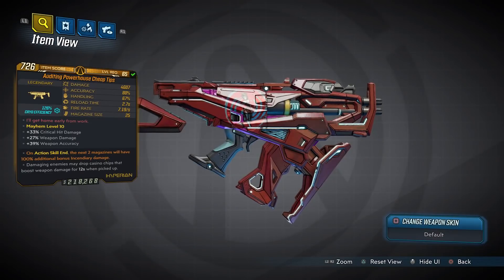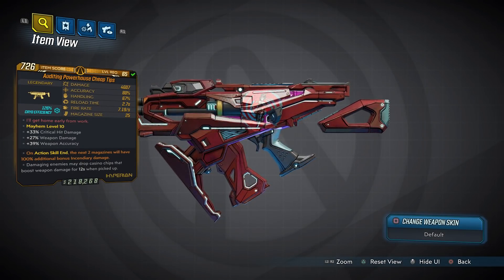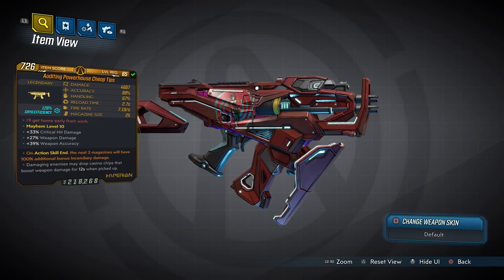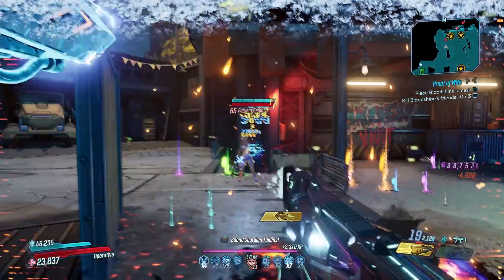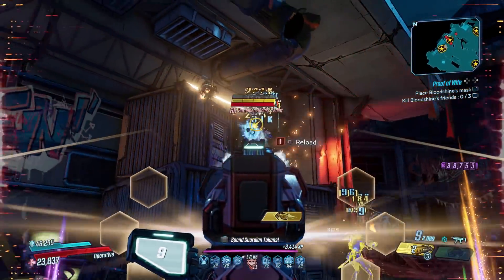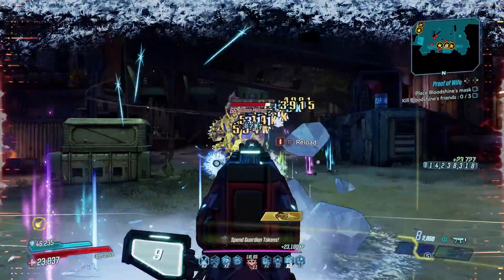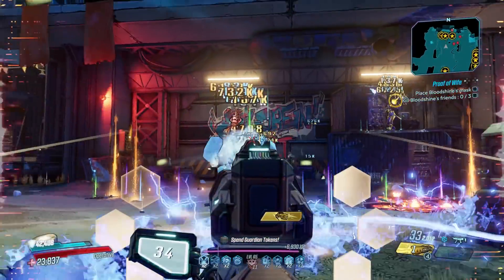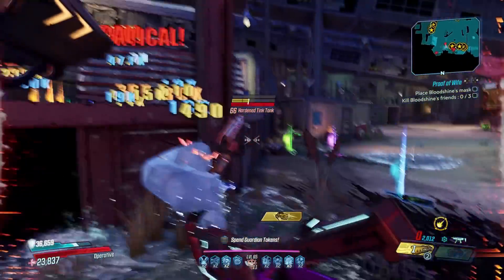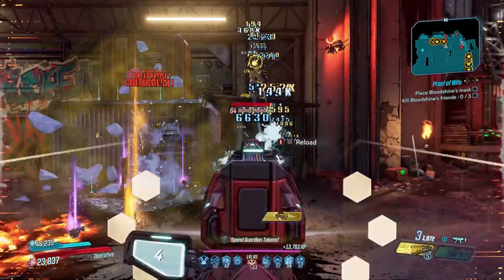In sixth place is the Cheap Tips, another Hyperion SMG belonging to DLC 1. It can come in any element including non-elemental and has an increased chance to drop from Jackpot, who you fight atop the VIP Tower. The Cheap Tips may not look great on the card, but it knows how to make bank. Landing shots on enemies causes casino chips to rain down on the floor — picking them up grants damage as the gun grows in power for each chip. That damage boost lasts 12 seconds and can be monstrous.